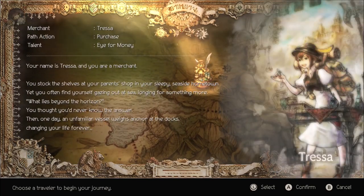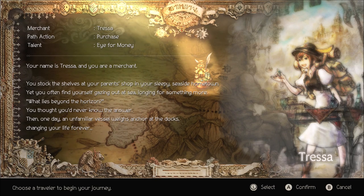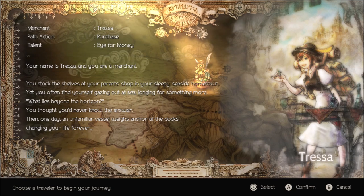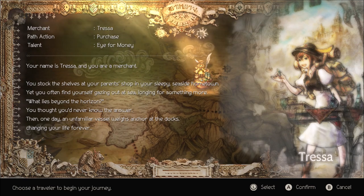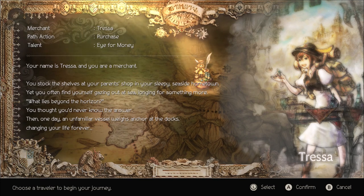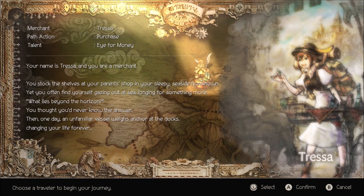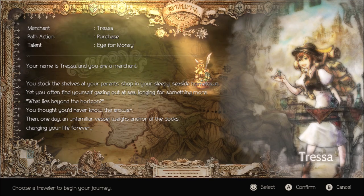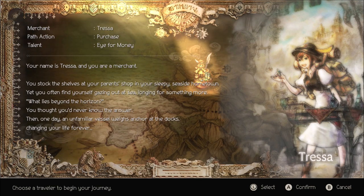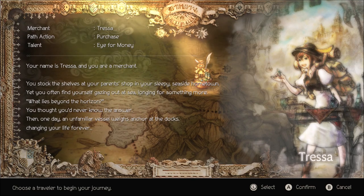Next up we got Tressa. Path action Purchase and talent Eye for Money. Your name is Tressa and you are a merchant. You stock the shelves at your parents' shop in your sleepy seaside hometown, yet you often find yourself gazing out to sea, longing for something more. What lies beyond the horizon? You thought you'd never know the answer, then one day an unfamiliar vessel weighs anchor at the docks, changing your life forever.